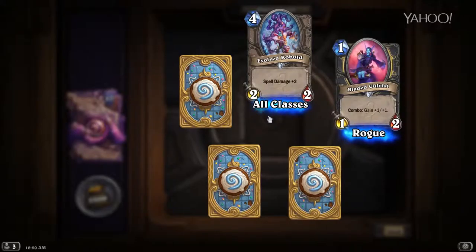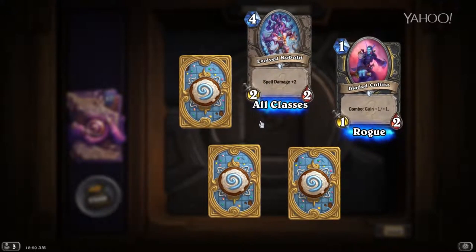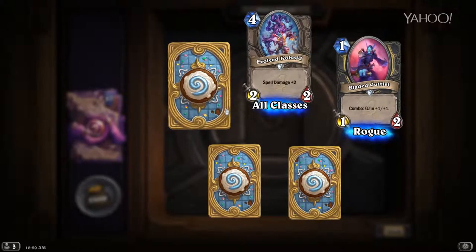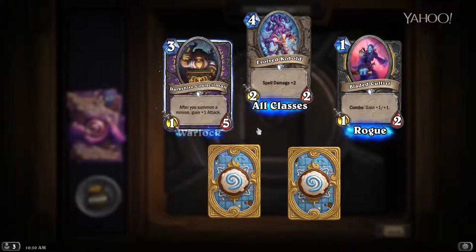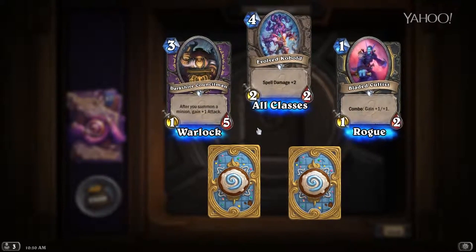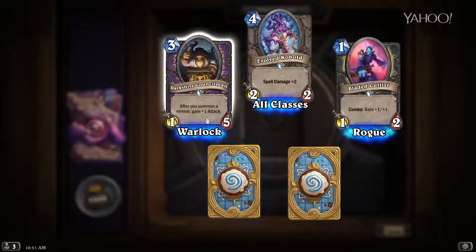Evolved Kobold — the evolved version of the Kobold, a 2/2 plus one spell damage. He's not good — the two extra mana for one extra spell damage is not worth it. Don't expect to see him. Darkshire Councilman — three mana for a 1/5. After you summon a minion, it gains +1 attack. I don't like him — he's a little too clunky. I don't foresee him ever getting big enough to really cause damage. I could be completely wrong — I'm not a professional, just a decent player. Maybe it'll get big since Warlocks like to summon a lot of minions.